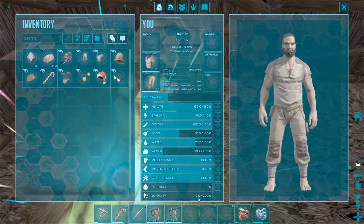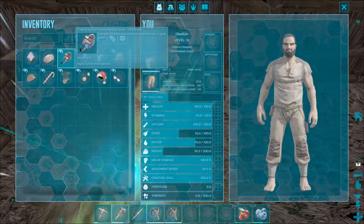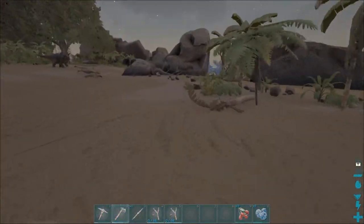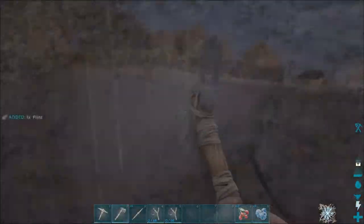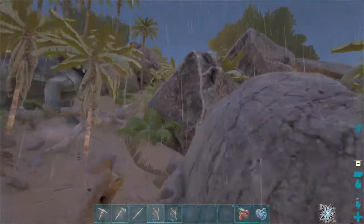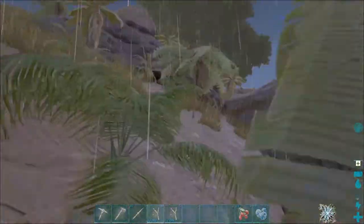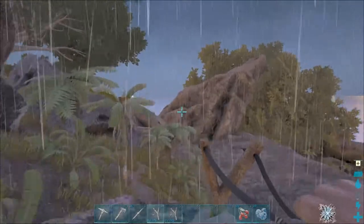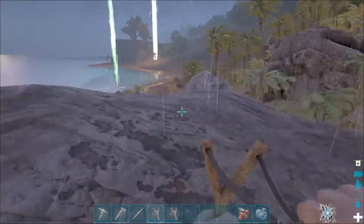The more we hit them in the head the more torpidity goes up, but it's also slowly dropping, so we want to keep hitting them and not let it drop to zero before they knock out. There's a huge range of factors: how much time between hits, how much torpidity they have, what their level is. One thing you do have to consider is when you hit one triceratops, all the others nearby will also come attack you. I find an easier method is to get somewhere they can't reach you and shoot them in the face.